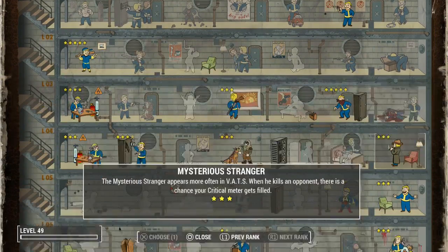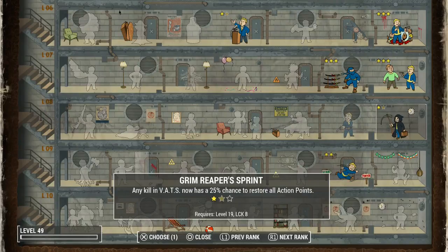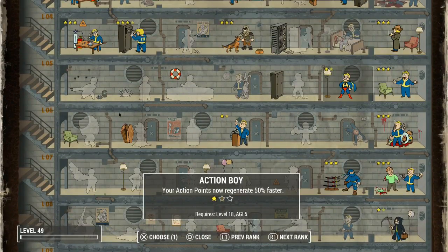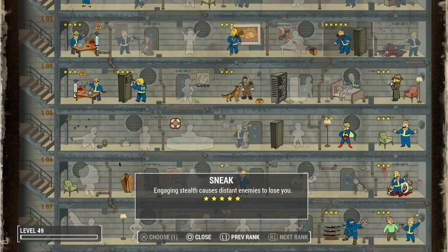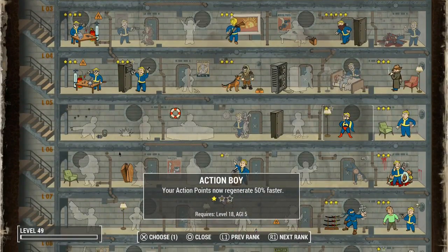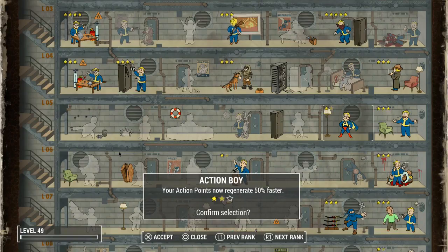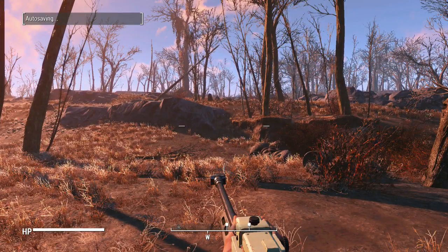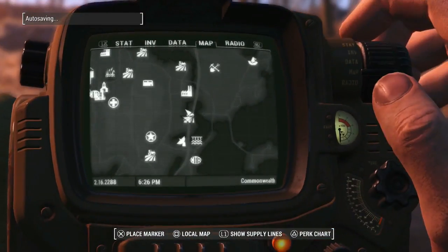So let's decide together what we want to spend that level on. We can put another point into Grim Reaper — that gives us an additional 10% chance to restore all action points on a VATS kill. We could go for another point in Action Boy — action points regenerate 50% faster. Or we could put another point into Gunslinger, increasing our pistol damage. But Action Boy just seems so good, so we're gonna put another point into that — 50% faster refresh speed on action points.